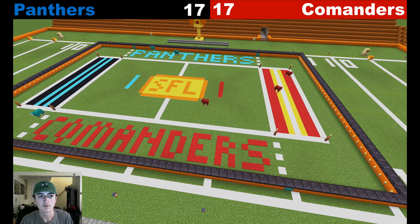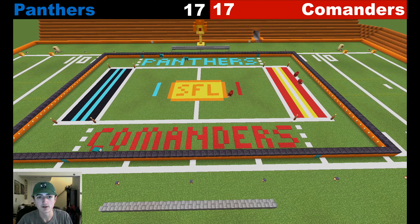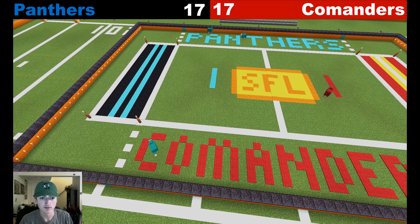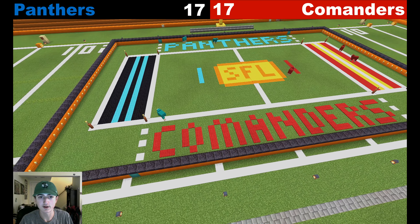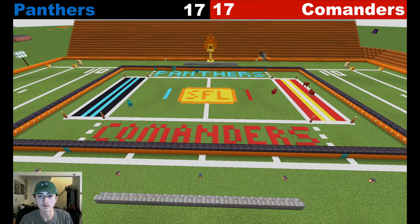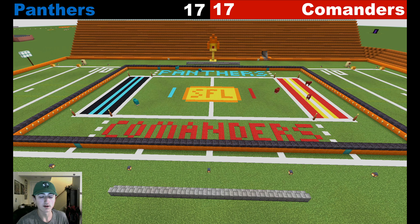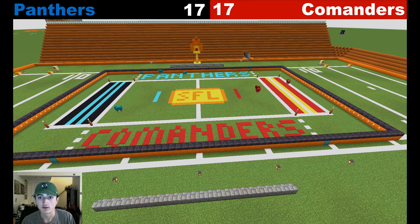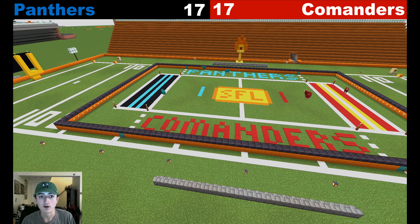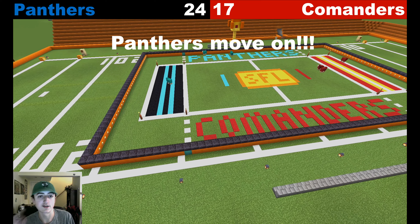Touchdown from either side will win the game and advance their team to the conference championship. A player leaves the end zone and goes back in to score — very close! Commanders also close, two blocks away, then three blocks away from scoring. Only one team can move on — very intense, very close. That guy leaves the end zone — touchdown, Panthers! Panthers win 24-17.